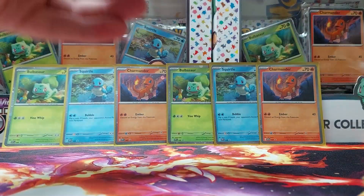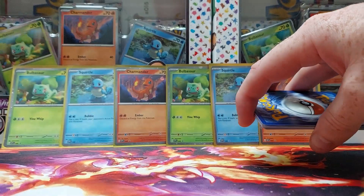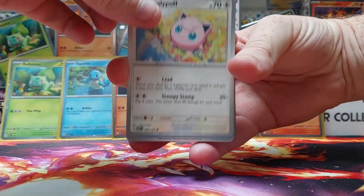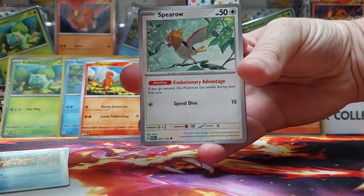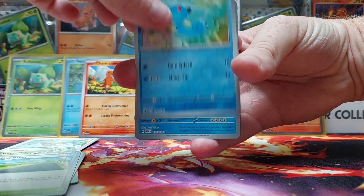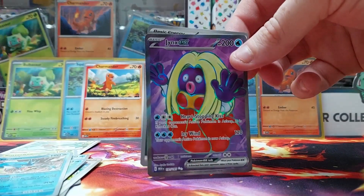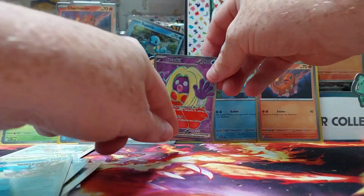Here we go. So another code card for those random people online. First pack — no card trick with this new set. We've got Jigglypuff, Staryu, Charmander. I'll keep the Charmander behind the back — they're keepers. Sparrow, Butterfree, Lapras, Cycling Road, Horsea, Reverse Holo Gyarados. That's all right. And a full art Jinx — that's actually not a bad pull, really happy with that. And then we've got the holographic Dark Energy as well. Pretty good start.